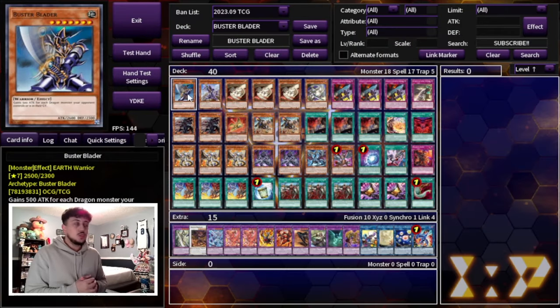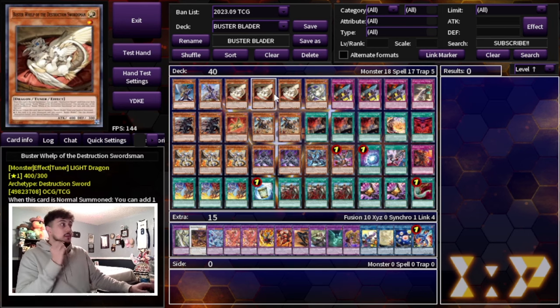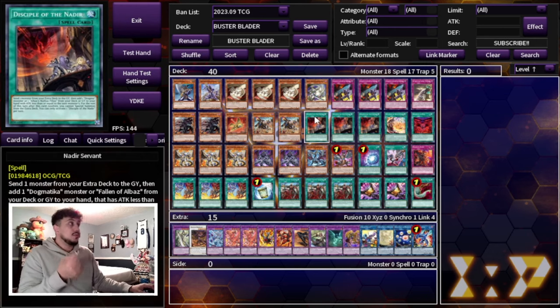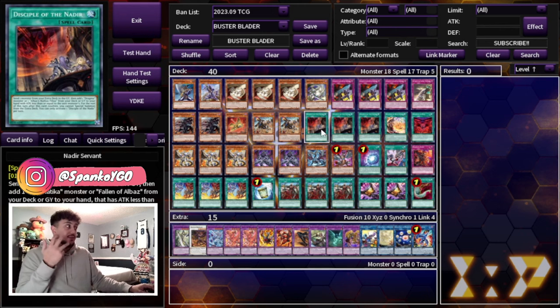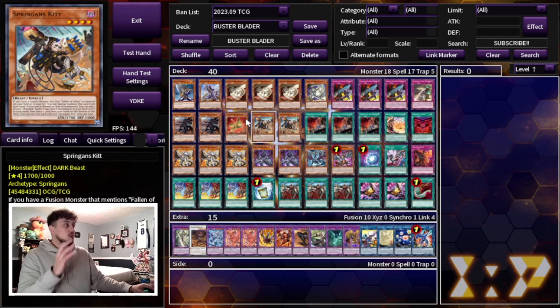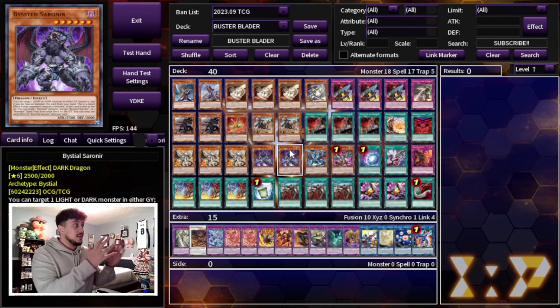Just before we get into the combos I really want to show you guys what the deck list looks like. We're not going to do a full deck profile on this video — if you guys want to see the full deck profile go check out my boy Alpha's channel because he actually came first place with this exact deck list. What I want to show you guys is what the different engines are and how they all synergize. So for the deck of course we're playing Buster Blader, but the main thing you guys want is the Buster Whelp — this is your one card combo. There are essentially four different engines: the Branded engine, the Bistial engine, the Buster Blader engine, and the Nadir's engine, and these four engines all synergize really well.